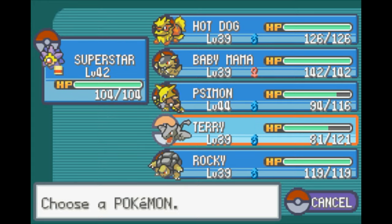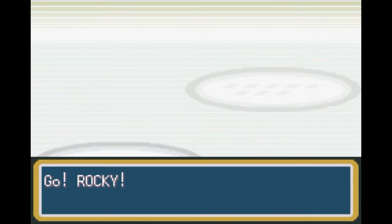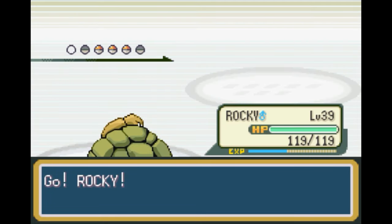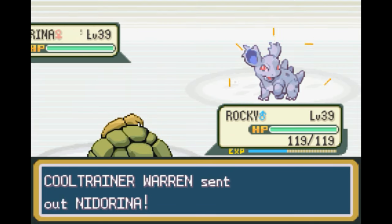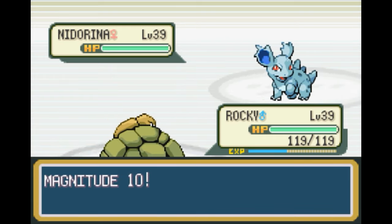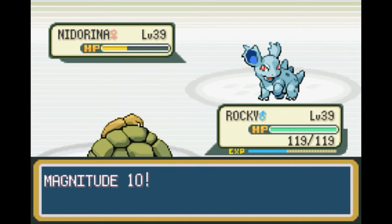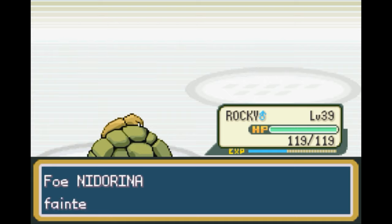If he sends out another Nido, we'll do that just for fun. Nidorina — so yeah, you're pure poison right there. Let's switch over to Rocky and ground it up a little bit. Magnitude 10! Perfect. Oh, and you actually do have some variety in your levels — nice. The other two were 37 I believe, and you're 39, so you actually are leveling up a little bit.